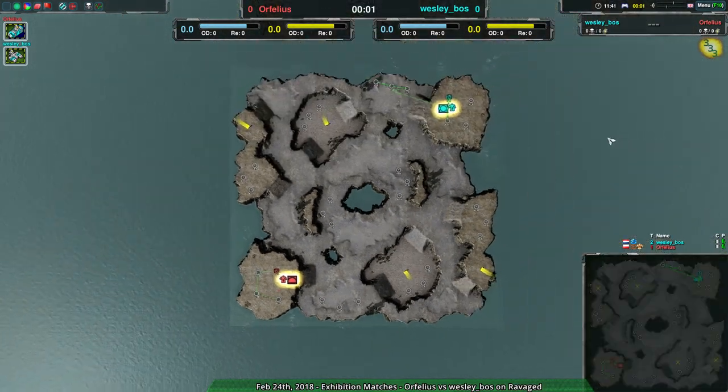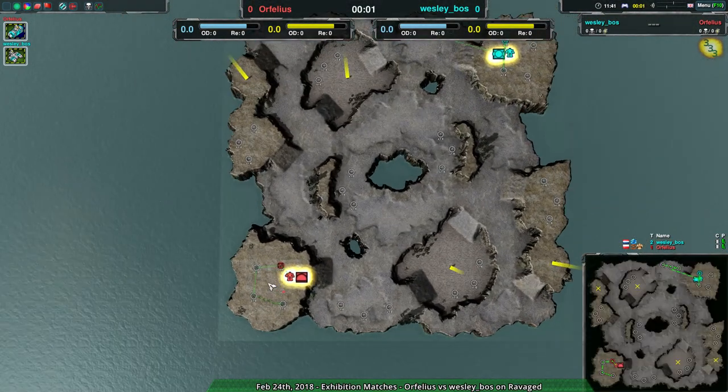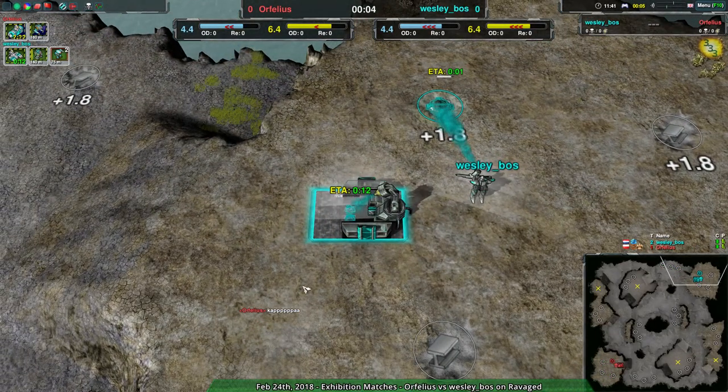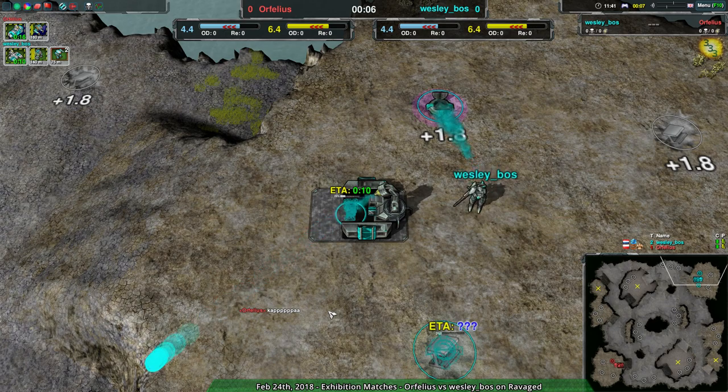Anyway, let's begin. Orphelius going for the amphibot factory while Wesley is going for the shield bot factory - a matchup we've actually seen a fair bit recently, although I'm not sure when this match was played and I cannot check because the web browser is being blocked by the game.